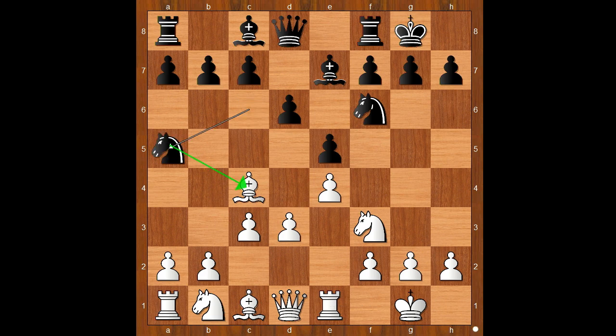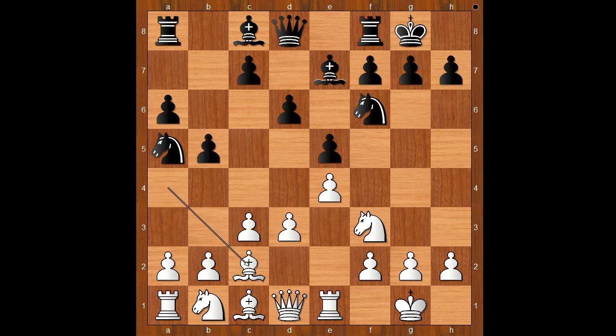If knight to a5, then bishop to b5, and after a6, bishop to a4, b5, bishop to c2. This reminds us of the Spanish game.